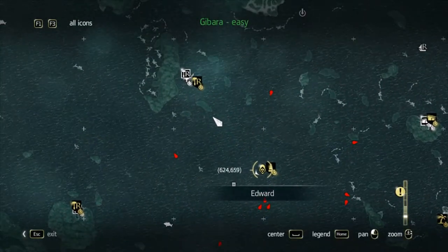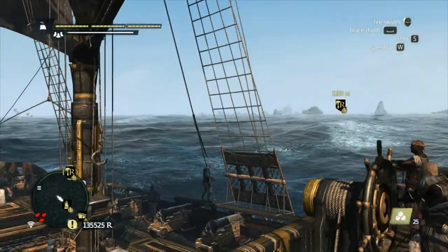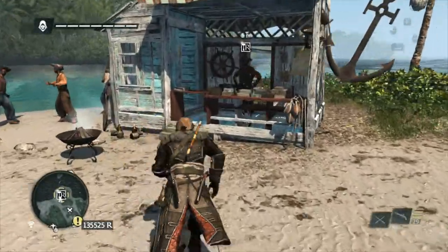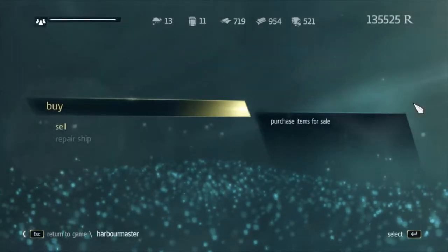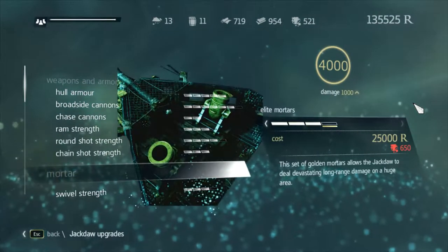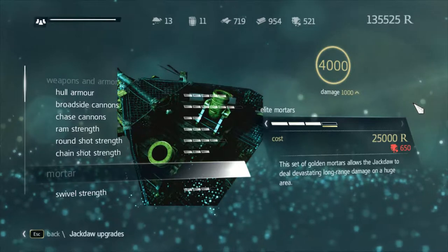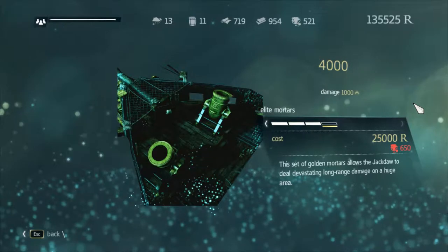Let's find a spot to go upgrade. I want some upgrades. Are those mortar upgrades? I don't have enough metal — no! Alright, well, crap. Guess I'll have to keep an eye out for some ships with metal while I'm out diving.